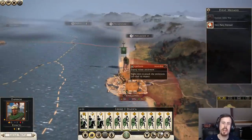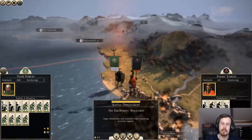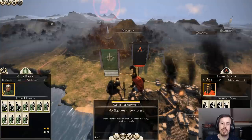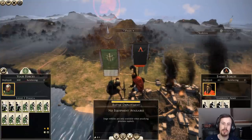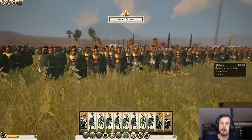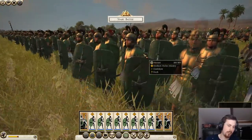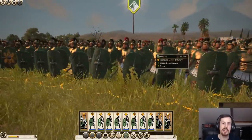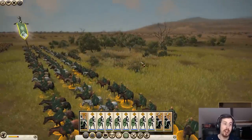Now I could have done a naval attack, but I'm just going to do a land attack. It looks like we have a good chance of winning, but for the sake of showing off the units I will fight this one so we can see the changes. Here we have it - the units look pretty much the same, but they've been re-skinned to have green. So they're all green - a green legion. Which I really like.